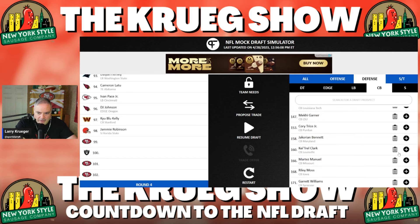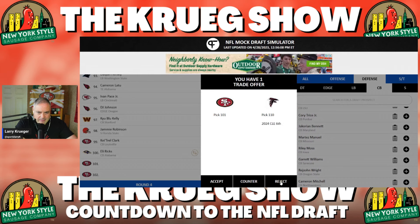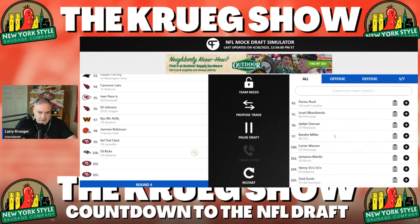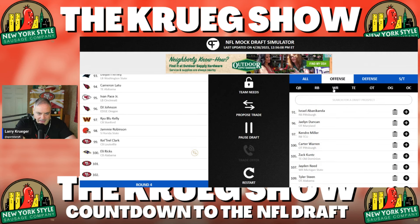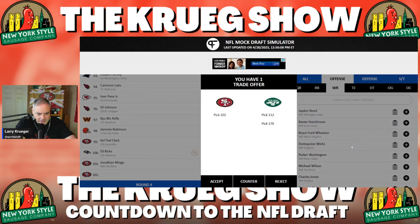I'm going to go with this corner out of Louisville — K-Trell Clark, slot corner. I'm taking him. The Raiders just went with Eli Ricks. Cincinnati's calling, offering to move down 14 spots — I'm going to reject that. Falcons are offering their sixth-round pick next year to move down nine spots — easy one to reject. Now we've got two picks in a row. Do you go need with tackle? Jalen Duncan would be a nice one, but I'm looking for greatness here. I like the depth of this draft more on the defensive side than the offensive side.